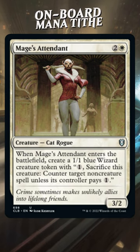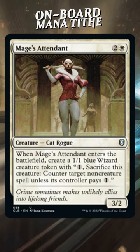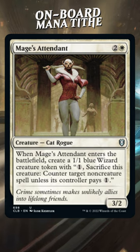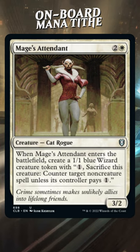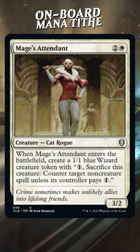Mage's Attendant just got played against me and it really messed up my game plan. Mage's Attendant is two and a white for a 3/2 cat rogue. When it enters the battlefield, create a 1/1 blue wizard creature token with: one, sacrifice this creature, counter target non-creature spell unless its controller pays one.